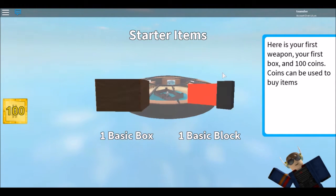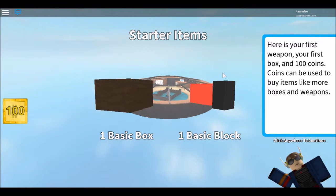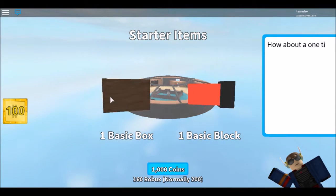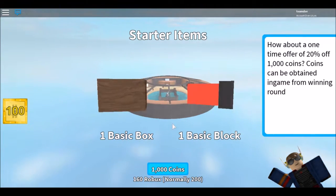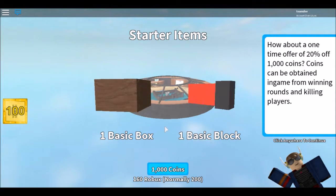Here's your first weapon, your first box — 800 coins. Coins can be used to buy items like more boxes and weapons. A limited-time offer: a reset of a thousand coins can be attained in-game by winning rounds and killing players.